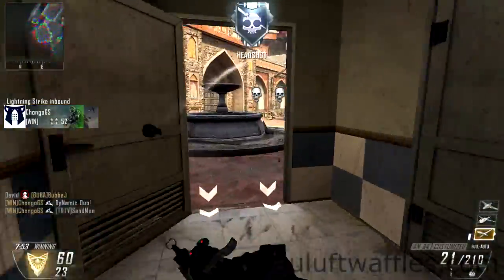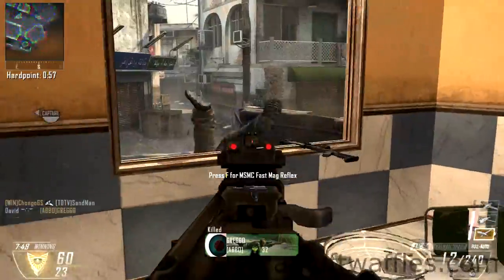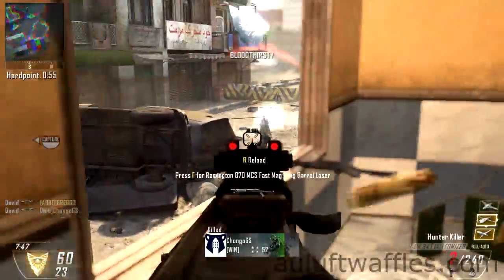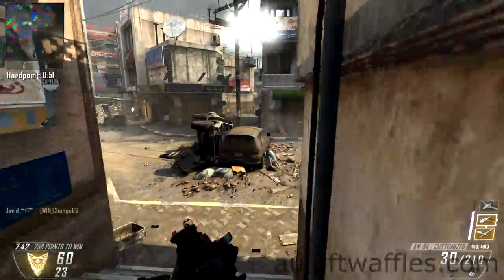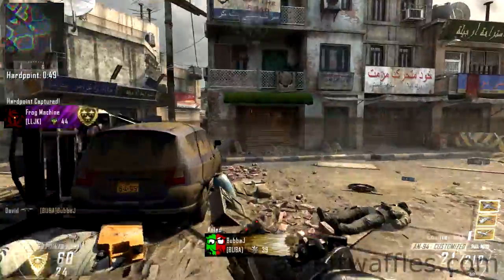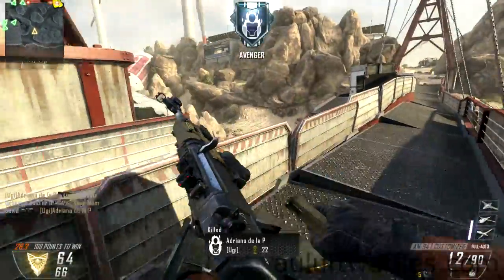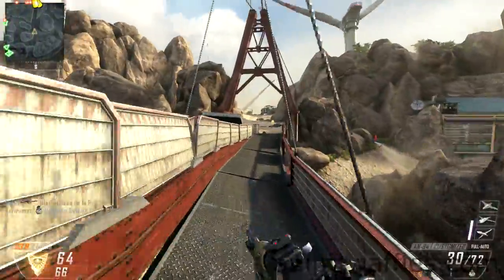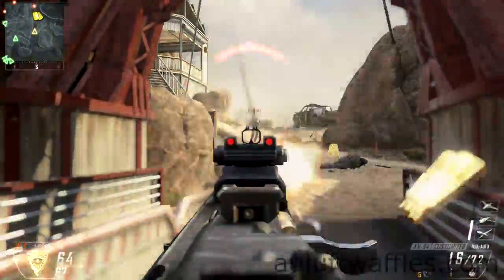That has an impact at medium to long range because at those distances you don't have to focus on adjusting your aim as much, since enemies don't move as much due to the distance. So you can focus on burst firing your weapon — pulling the trigger very quickly — and since it is automatic it will respond quickly, greatly increasing your fire rate.